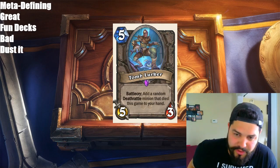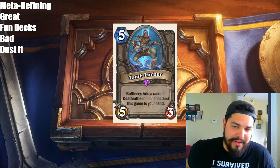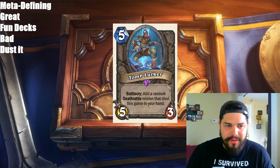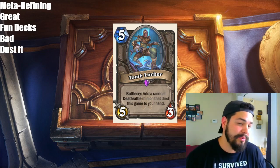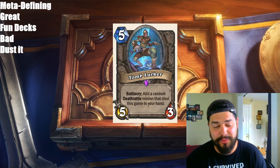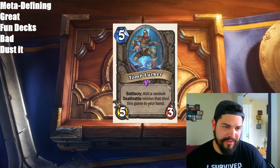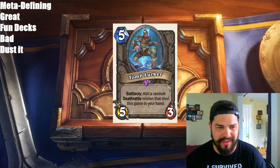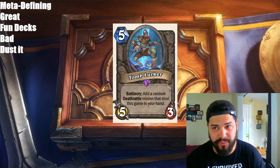Next we have Tomb Lurker, a neutral 5-mana 5/3 with a Battlecry: add a random Deathrattle minion that died this game to your hand. It's a random Deathrattle minion that died this game — not just on your side of the board. That makes this card a lot weaker. If it only summoned Savannah Highmanes it would be more powerful, because you could build your deck around only 1 or 2 Deathrattle minions. But because your opponent's Hunter might have a Fiery Bat that died, you get Fiery Bat instead of Savannah Highmane. This card is just trash. Plus the 5/3 stats are horrible. This card is not going to see any play — you might as well dust it.